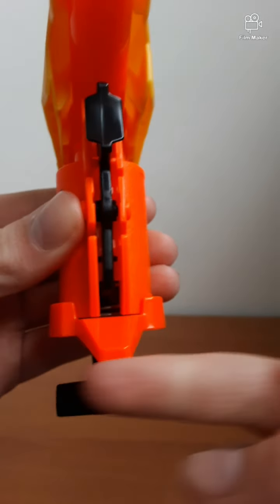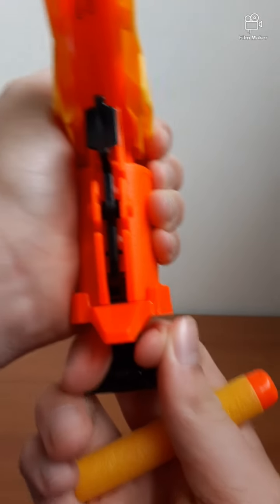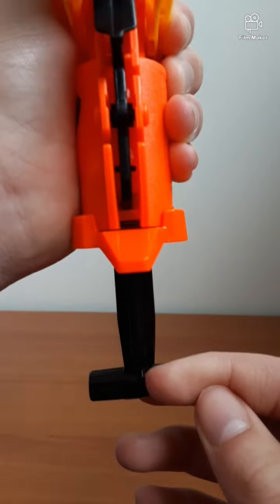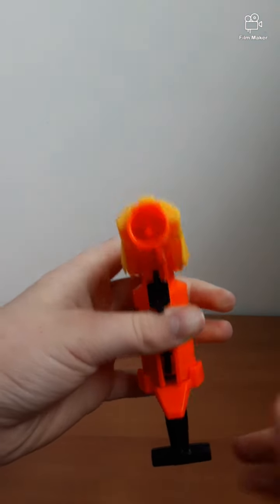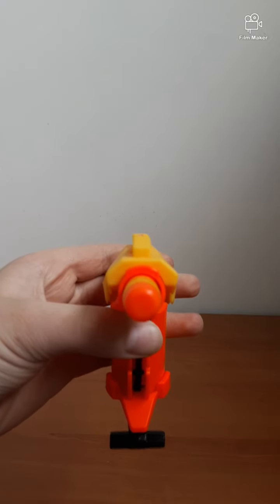If you can see it, just in here is the actual spring. So when our prime is down, there's a little white thing on top. And therefore, you load in your dart and you fire away.